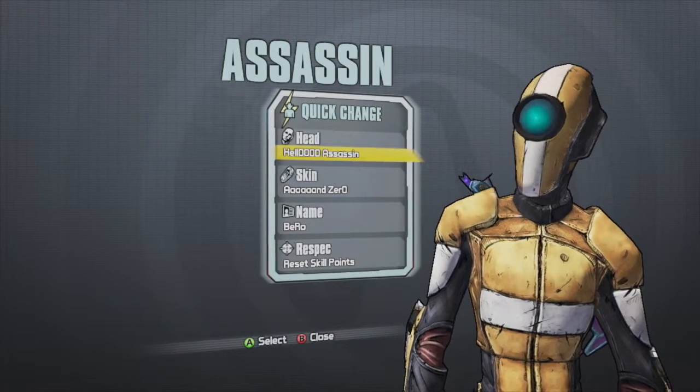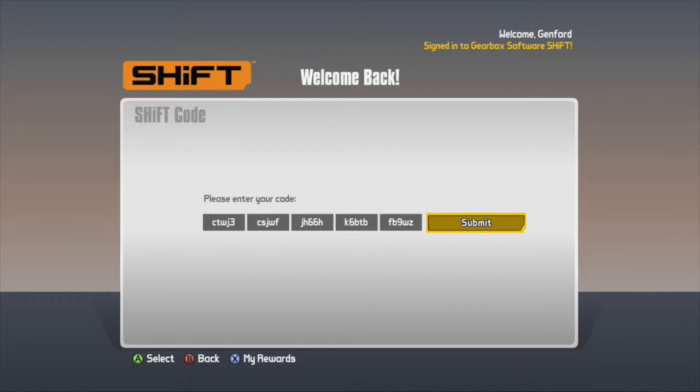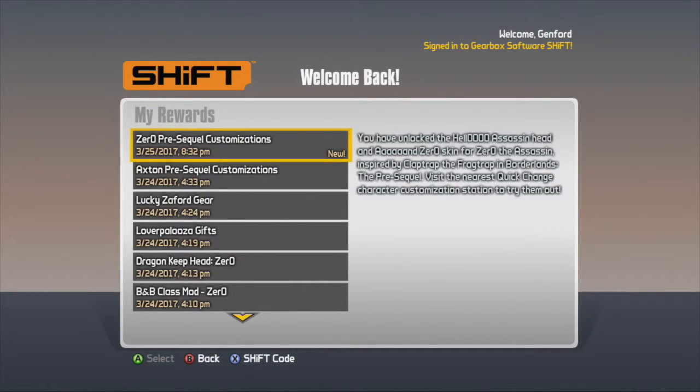The code that you'll see in a little bit will unlock this skin, and anybody can use it. All you have to do is input the code — it's going to be down in the description as well, so you don't need to pause. As soon as you enter the code, you'll get this redeem code screen, and you can see it's the Hello Assassin skin. I hope you enjoy it. As always, like, share, and subscribe — thank you.